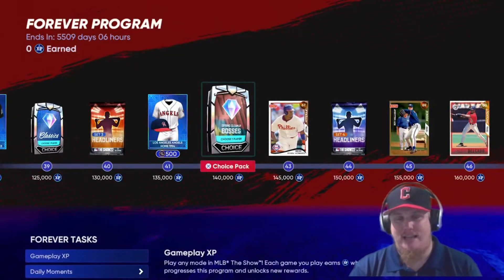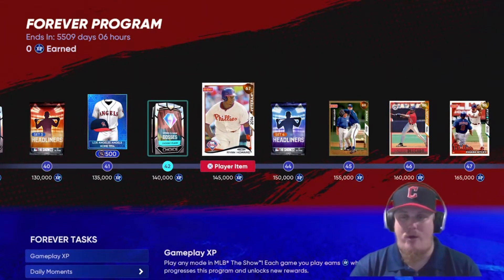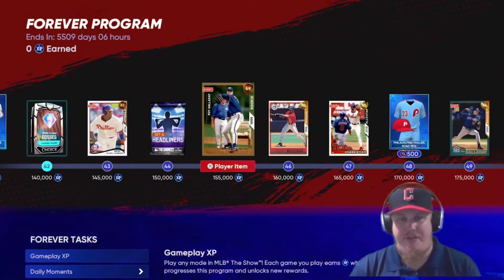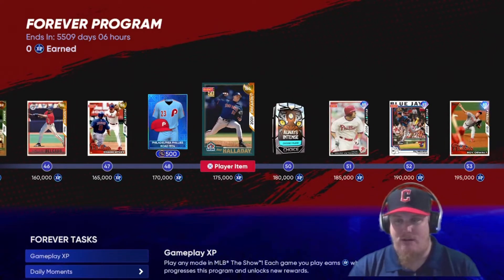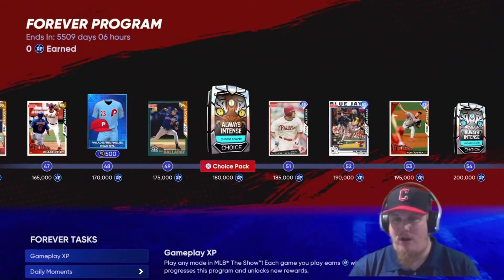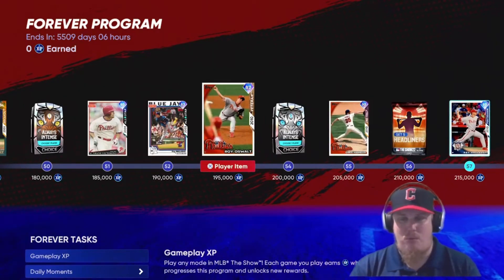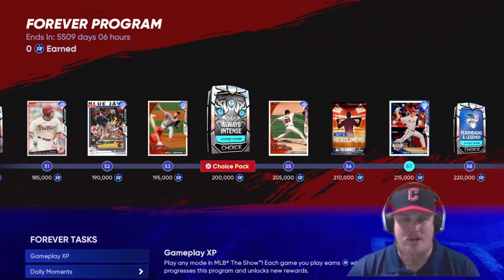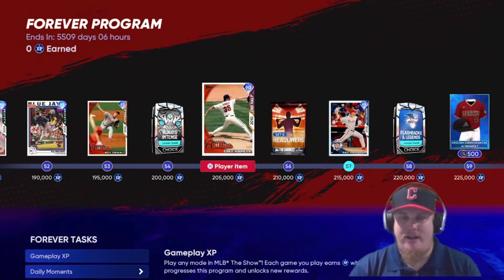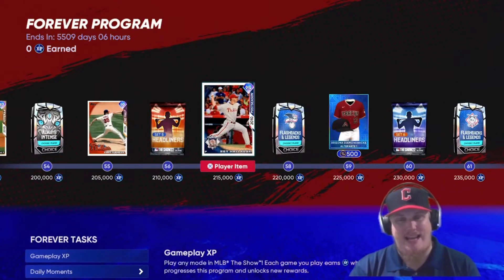At level 42 you get the Veteran Ryan Howard — that card was available during the Roy Halladay program — along with the Breakout Delgado, All-Star Chase Utley, and Breakout Halladay. You also see the Always Intense Set 1 pack with Victorino, more Halladay, Oswalt, and Cole Hamels. If you already completed the Roy Halladay program you're going to get these cards again.